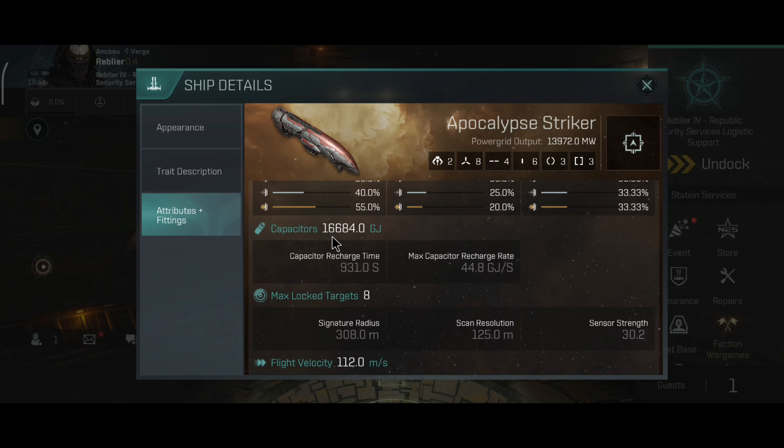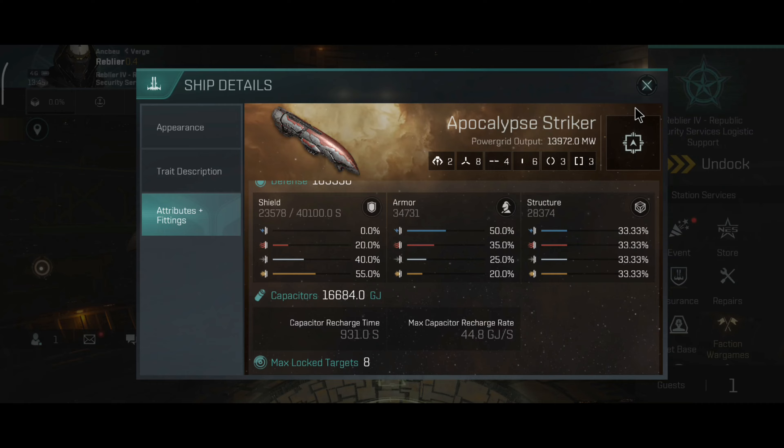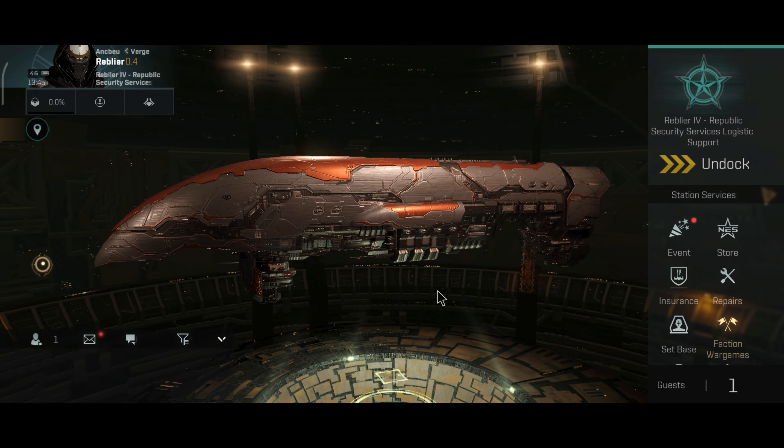The ship has excellent capacitors and you can improve that number up to 45,000, which is a big capacitor. This ship kind of needs a big capacitor because you will be running out of capacitor very fast in siege mode with large lasers. The recharge rate is okay. It can lock 8 targets, signature radius 308 meters, scan resolution 125 meters, sensor strength 30.2, speed 112 meters per second. Not the fastest, not the slowest — you don't expect the Apocalypse to be very quick.